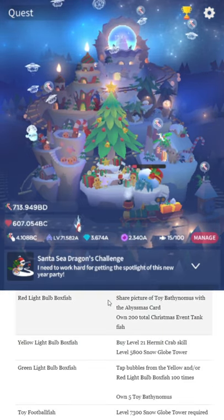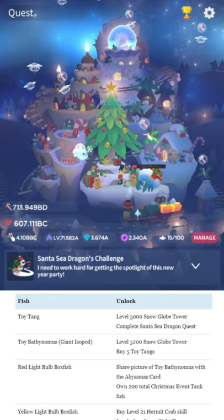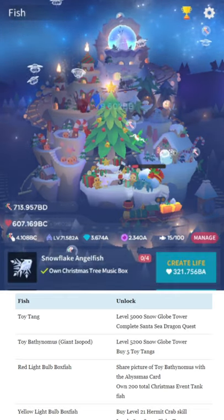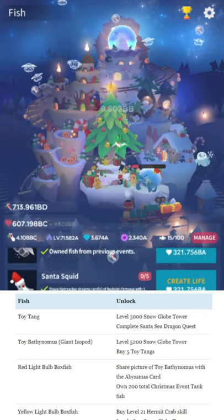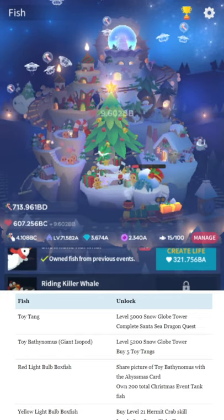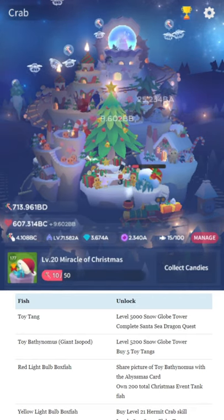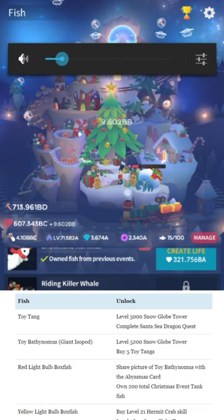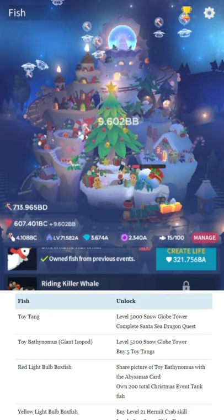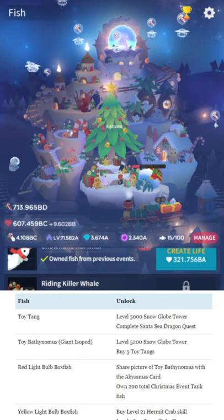The biggest thing to note to even start on the 2019 fish: you need to complete everything from the 2018 fish — all of this crap that you see here. What you need is this Riding Killer Whale. You need to cast the crab 200 times to get that. You can't even get started without this, which is why I haven't gotten started myself. There is a written guide and a video guide for last year — check those out, they'll be in the description.